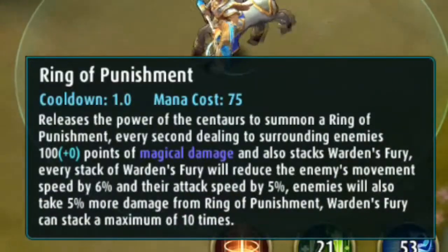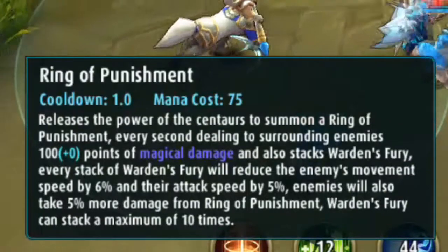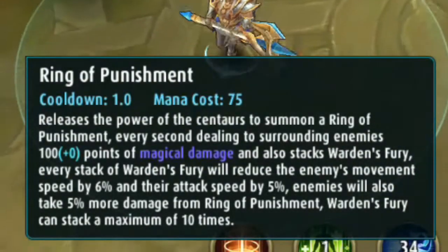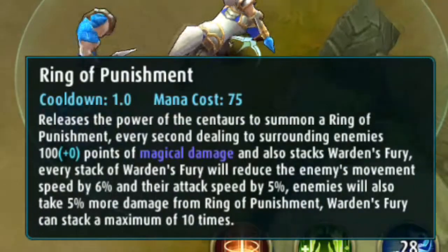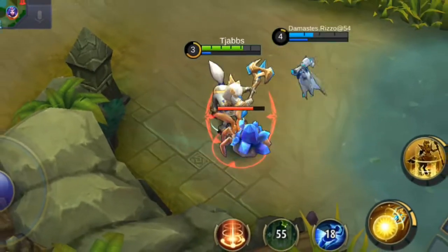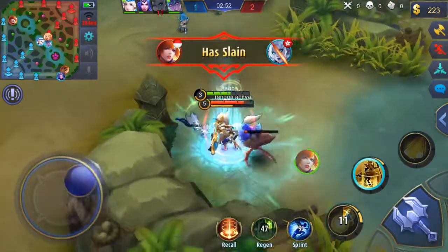The second ability is called Ring of Punishment — releases the power of the centaurs to summon a ring of punishment, dealing every second to surrounding enemies 100 plus zero points of magic damage and stacking Warden's Fury. Every stack of Warden's Fury reduces the enemy's movement speed by 6%, attack speed by 5%, and they take 5% more damage from the ring. Warden's Fury can stack up to a maximum of ten times — that sounds really OP! At max stacks you deal 50% more damage and slow them 60%.